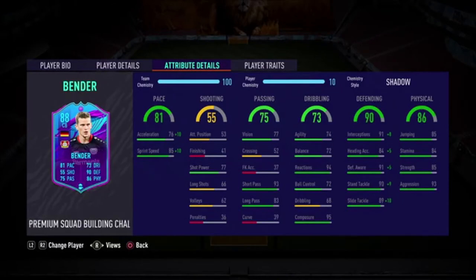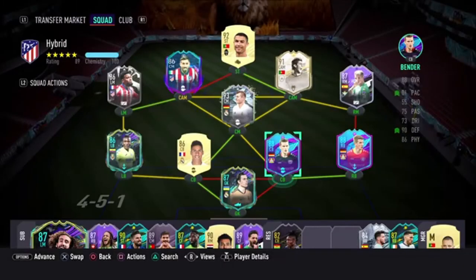Dribbling on this card is pretty nice for a center back — he's got 94 reactions and 94 composure. Agility and balance I don't think matters too much. Defending stats: he's got 91 interceptions and 91 defensive awareness. The rest of defensive stats don't really matter that much this year. In terms of physicals, he's got 84 stamina, 85 strength, and 93 aggression. Traits: he's got the injury prone trait, I don't know why that's a thing in this game.